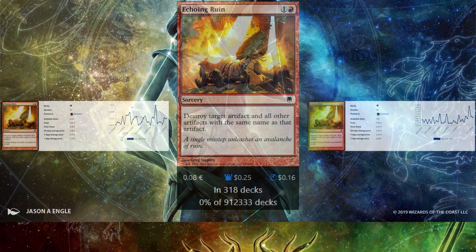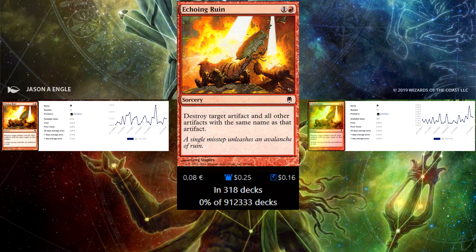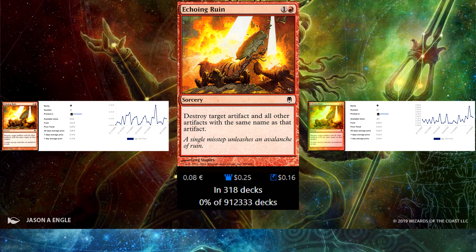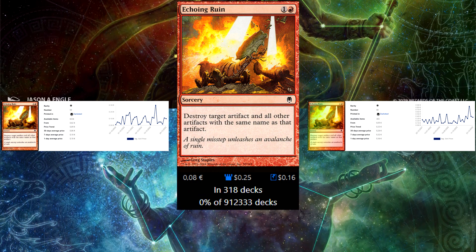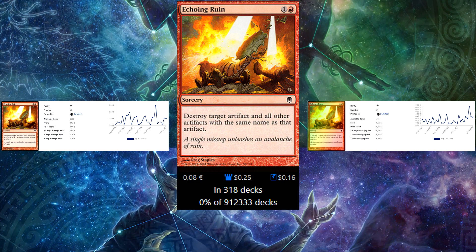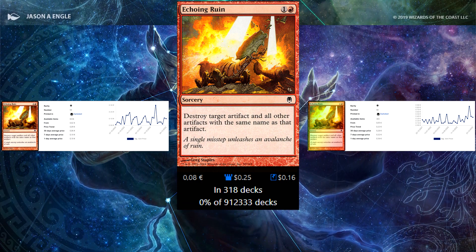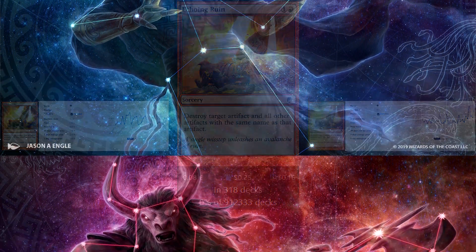Next up is red. I only have one card — Echo in Ruin. If you have a treasure token you can destroy all treasure tokens, though they can sac in response. As a 2-drop competing with Braid, I'd say Braid is better, but this works against tokens like Broody Clad and all the token shenanigans. It's a good card.